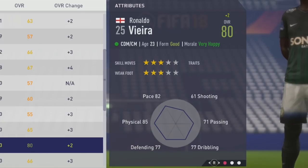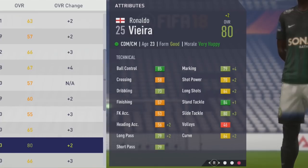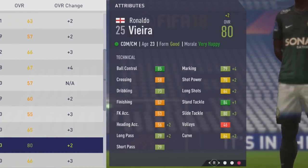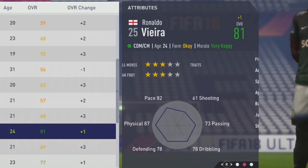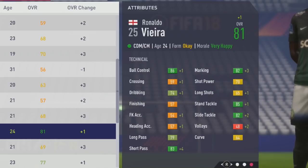Up to 80 overall at age 23, not too far from his potential. More growth to stamina, balance, jumping, sprint speed, and aggression. Technically, marking and tackling getting the majority of the growth, along with shot power, long shots, and long pass. Not the most amazing dribbling, but he still felt really good on the ball because of that high agility and balance — 83 agility now, very good growth to that. Technically, some more improvements to the passing, marking, and tackling.